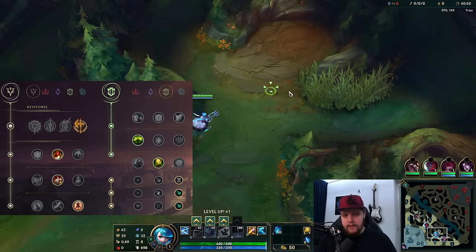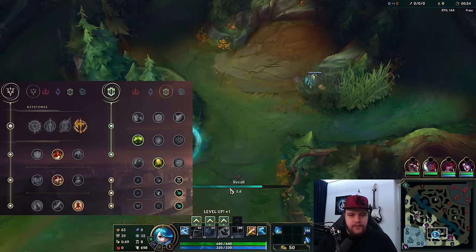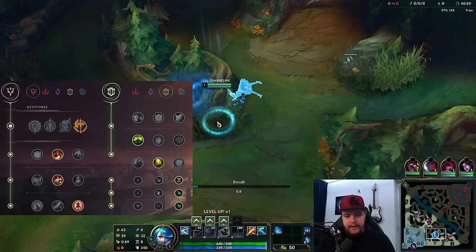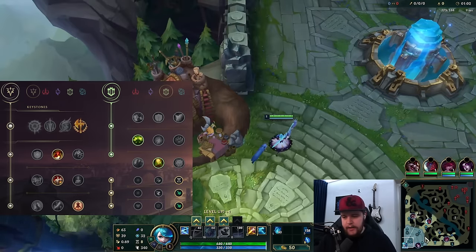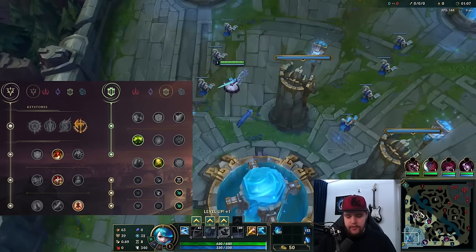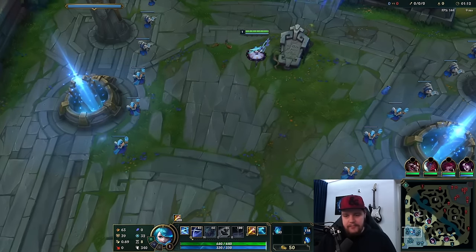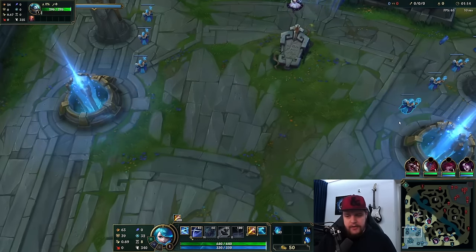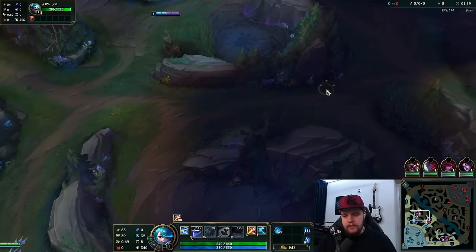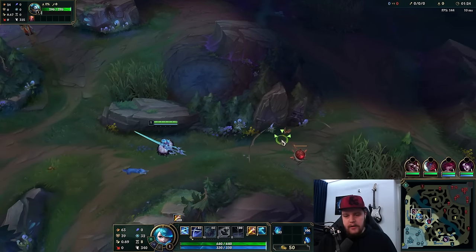All right, time for a Gwen beginner's guide. Place the ward here at 50 seconds and recall. I'm a little bit worried about a Blitzcrank just randomly running in because my cover is pretty bad, but this path is definitely a viable choice to walk at me from, so I'm just going to be careful. This is a beginner's guide so it's going to be a low elo game to replicate similar players you'll be facing.